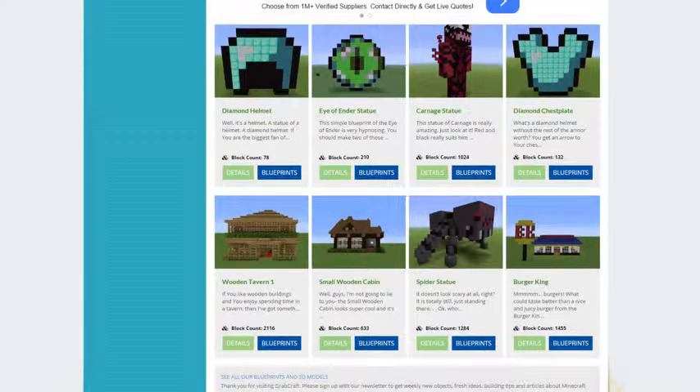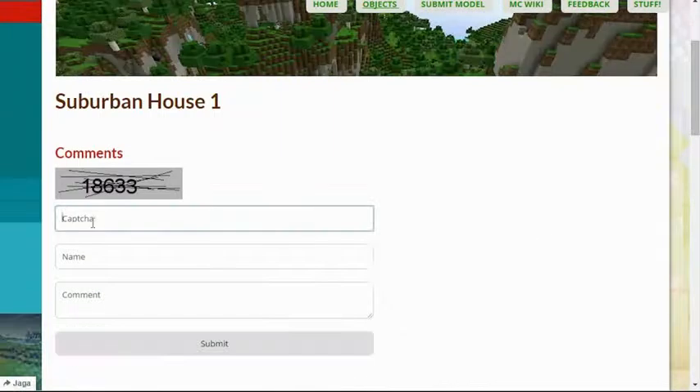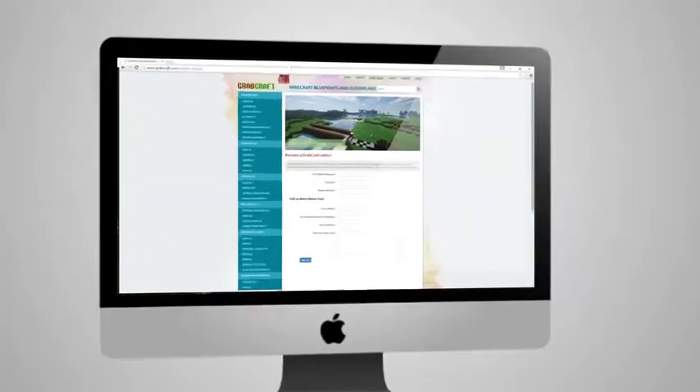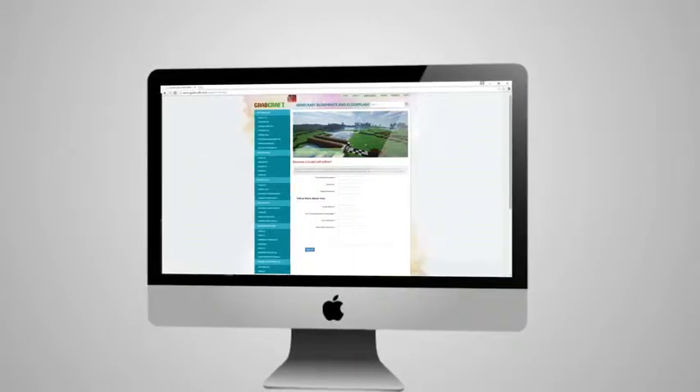Just write www.grabcraft.com in your browser and use the opportunities you'll find. Use the search bar to find your favorite characters or famous houses. Sign up to the newsletter and you will be the first to know about freshly added blueprints. Comment and rate the best of the best or your least favorite objects.